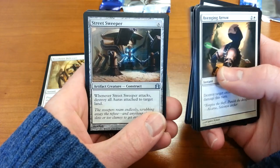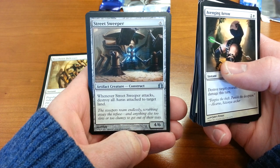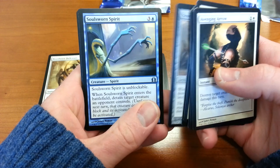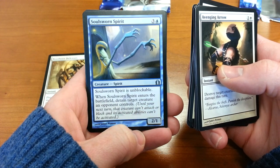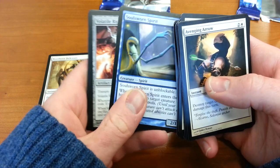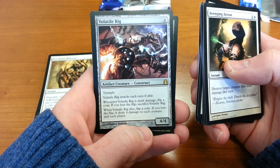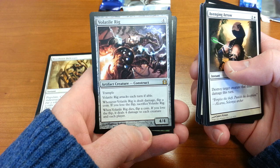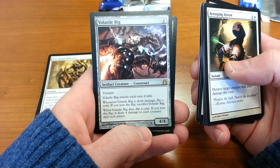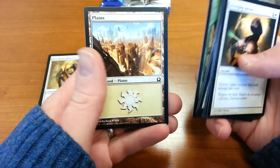Street Sweeper — whenever Street Sweeper attacks, destroy all auras attached to target land. Doesn't strike me as terribly useful. Soul Sworn Spirit is invocable — when Soul Sworn Spirit enters the battlefield, detain target creature an opponent controls. Getting into the rares, and it's an artifact — Volatile Rig — Trample. Whenever Volatile Rig is dealt damage, flip a coin; if you lose the flip, sacrifice Volatile Rig. When Volatile Rig dies, flip a coin; if you lose the flip, it deals four damage to each creature and each player. And a token and Plains.